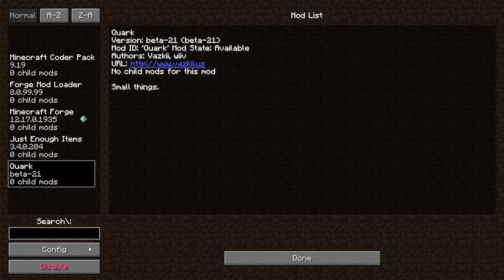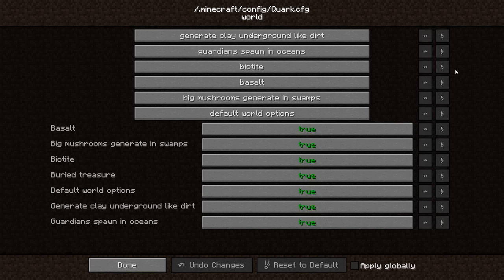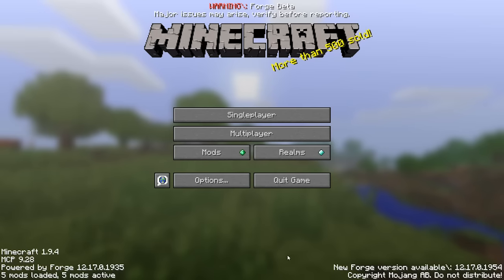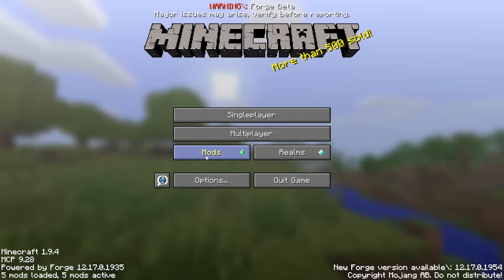Especially if the configs that you are going to change are part of the world module, since that's going to affect your world generation. So just be aware that when you are going to do configs, you should probably, as a personal tip from me to you, do them from here.